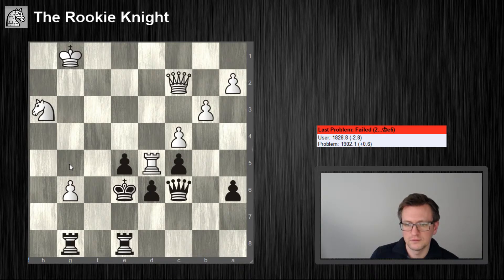Knight g5, but then king f6, knight f4. Nothing is really threatening, right?